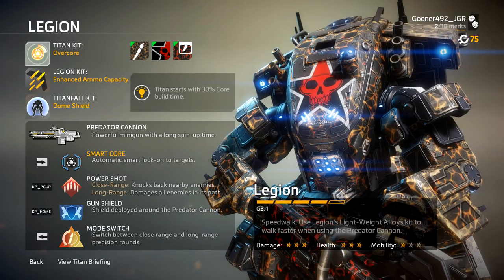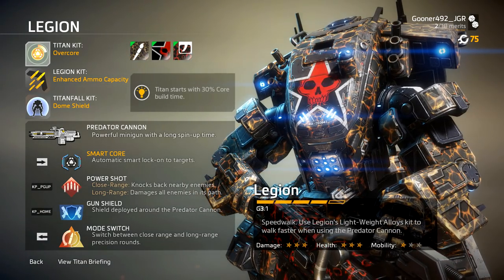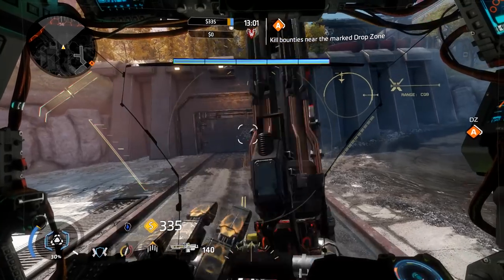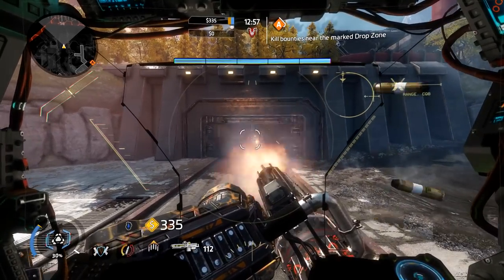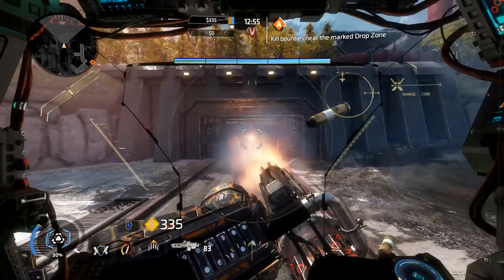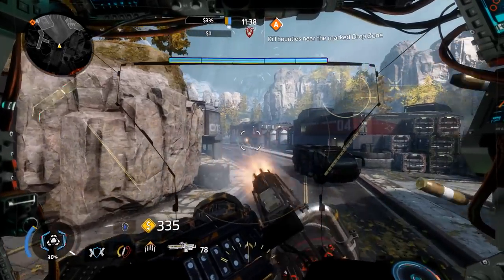First let's go over his loadout. His primary weapon is the Predator Cannon. It's a Gatling gun with a high capacity magazine and a high rate of fire. This weapon needs to spin up before it fires, and while it's spun up, Legion moves at a reduced speed.